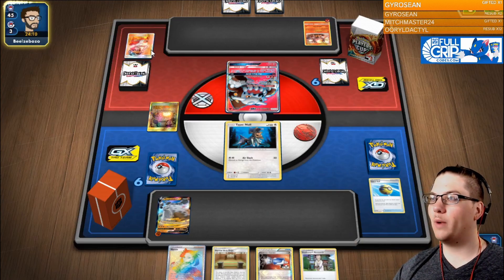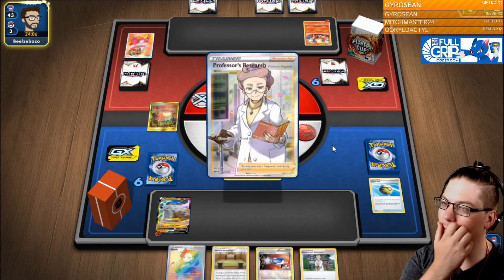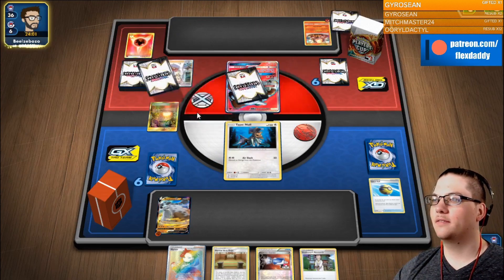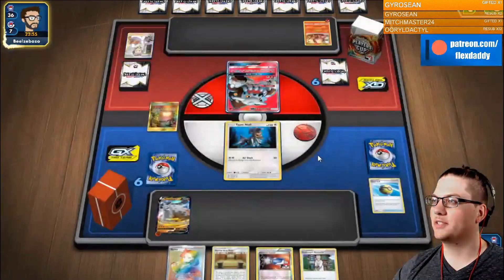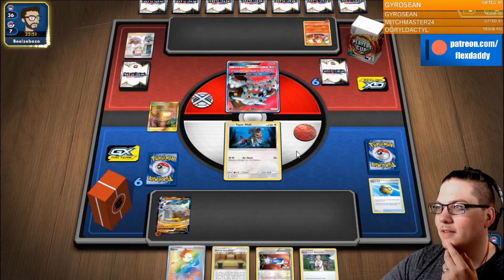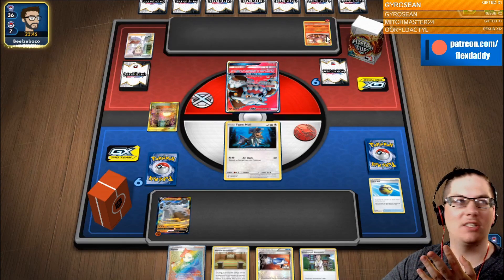He has two Welders in hand — look at that hand! Just don't switch on me. You didn't want a Welder there? I guess you need a switch more than a Welder. I'm surprised at that, actually, because you could have gotten a knockout on the Type: Null. I mean, if you get the switch I think it's all moot, because obviously that's the more ideal play.